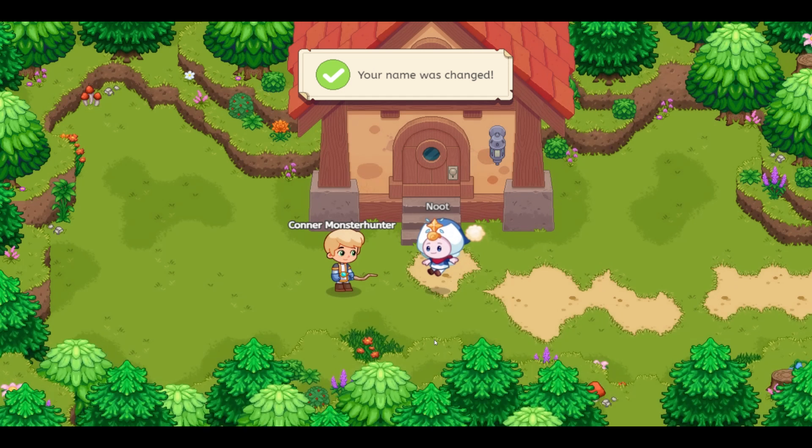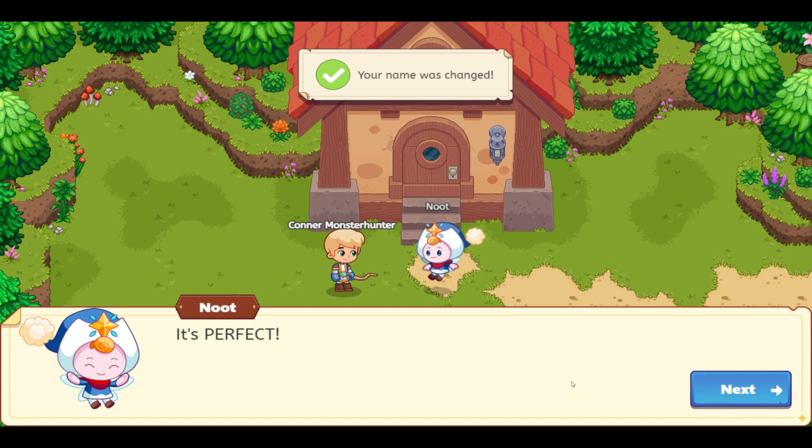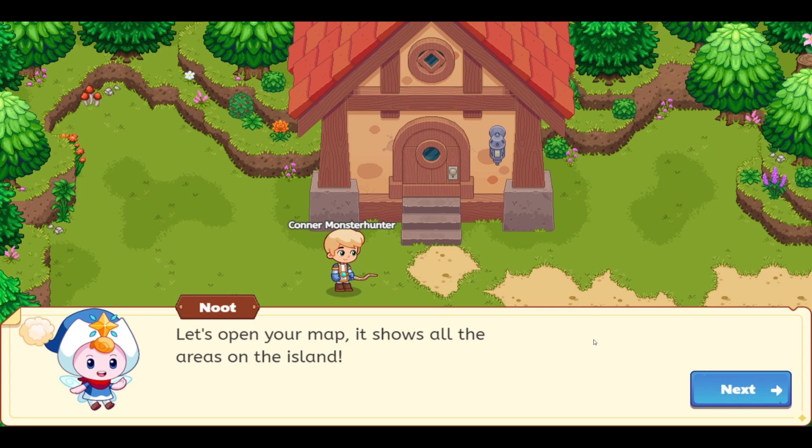What can you do? Let's open your map. It shows all the areas on the island. Alright, let's do it, Newt.